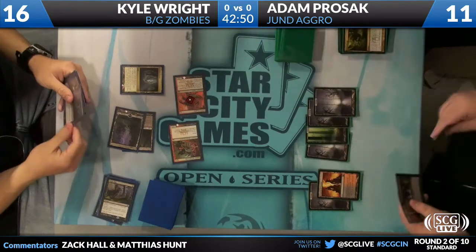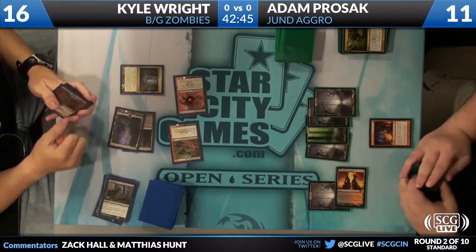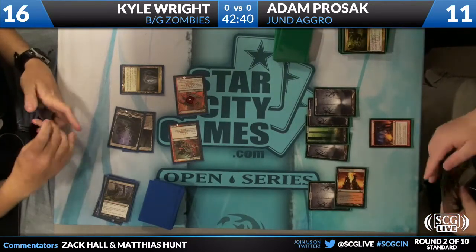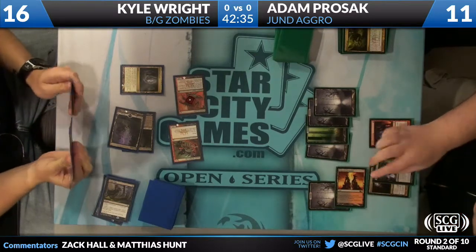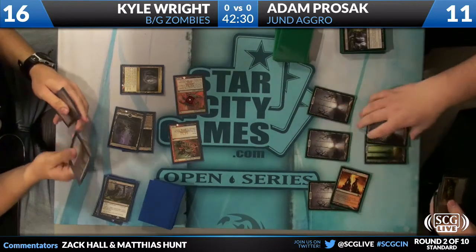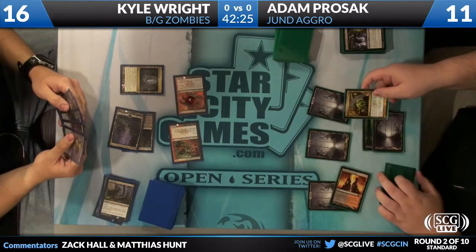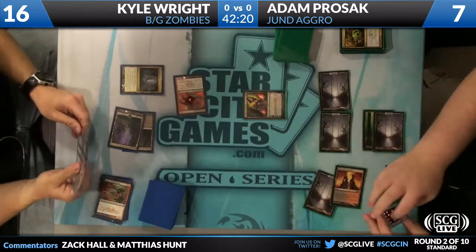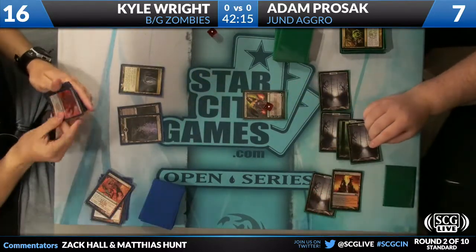Rakdos Cackler is joined by Rakdos Shredfreak, dropping Prozac to 7 life. Adam's got to hope to find a Thragtusk — he needs one very soon. There's a Pillar, and combined with Sever... that's a Faithless Looting. Liliana and a Grisly Salvage were drawn. Or it's a Rakdos Charm. He discards the Veilborn Ghoul and the Lotleth Troll — so he decides that's not the way to go. Instead, minus-one minus-one to all creatures kills that Shredfreak, and Liliana deals with the Cackler.